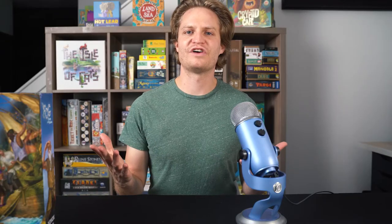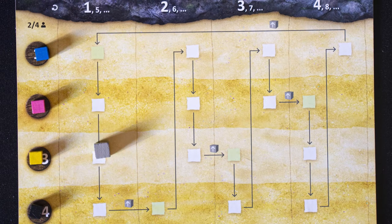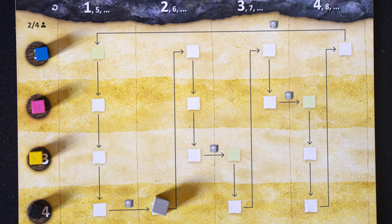On your turn, you will move islanders towards the ships, and that's your whole turn. Follow the turn tracker, taking turns in a specified order, and moving the fog further along when indicated.